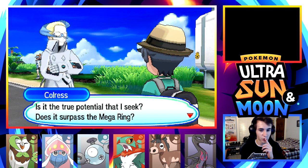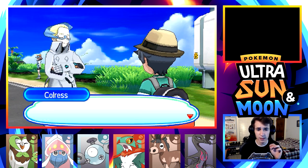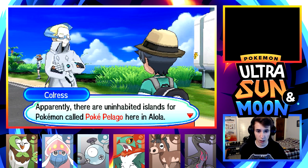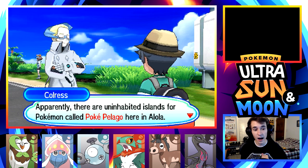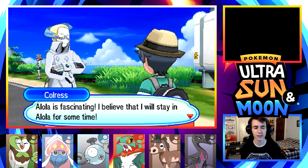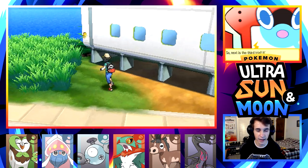He says if I can fully utilize Flame Charge, I'll be able to have a great battle with the totem in the next trial. He then talks about uninhabited islands called Pokepelago here in Alola, says Alola is fascinating, and that he'll stay for some time. Alright, catch you later Colress.